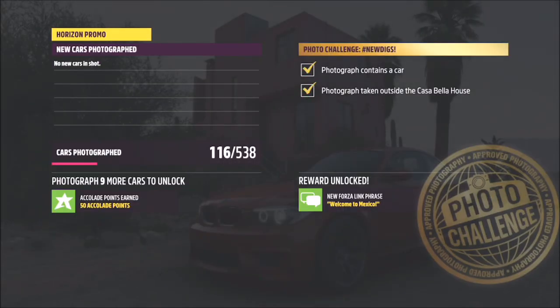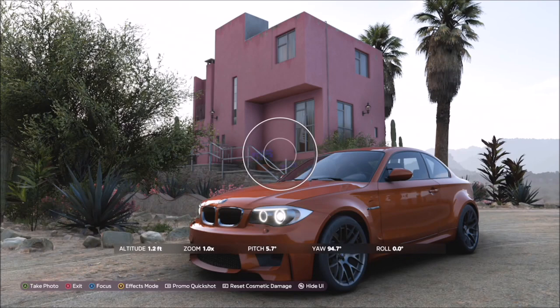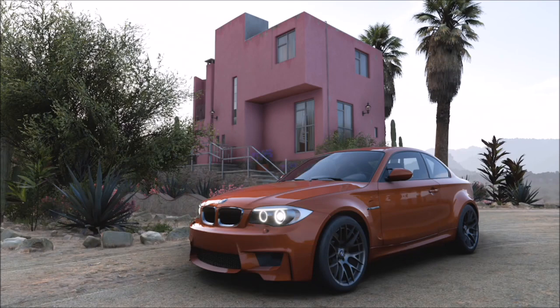This is the Casa Bella house — you can't miss it, it's bright pink, although a lot of things are bright colors in this game. It is the very first house that you own, so if you've unlocked the festival playlist you'll have this. You can use whichever car you want, there are no real restrictions, and it's literally as simple as that.